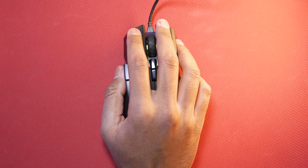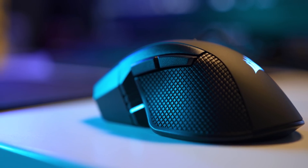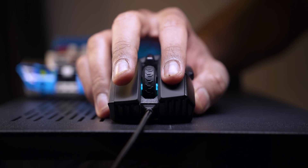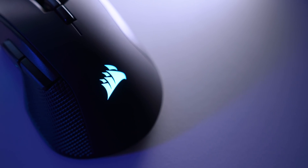Get a good sense of grip with Corsair's Iron Claw RGB gaming mouse. Featuring a lightweight design, ultra-durable Omron switches paired with Pixar's 3391 optical sensor and RGB lighting for extra flair, the Iron Claw ensures gaming at its best. Check it out down below.